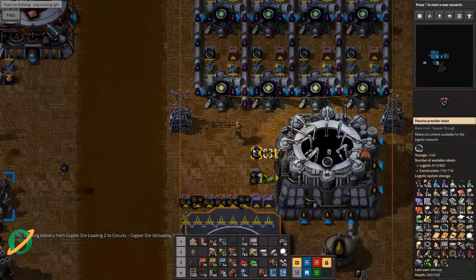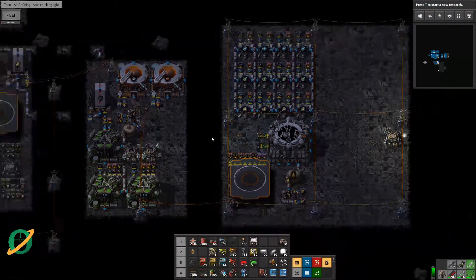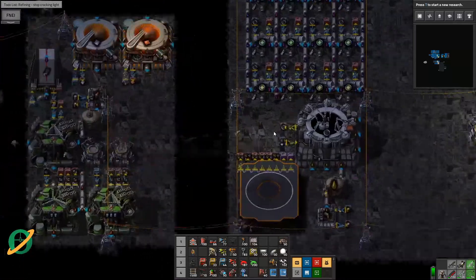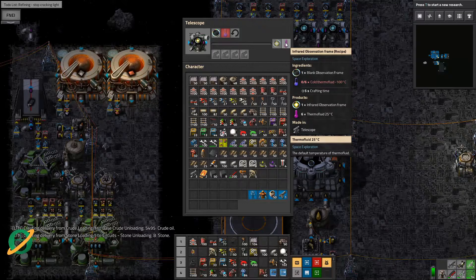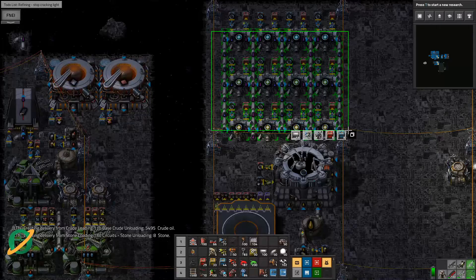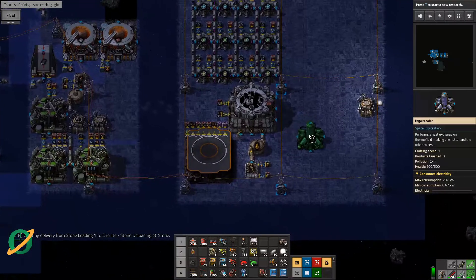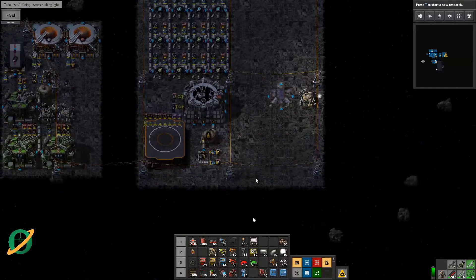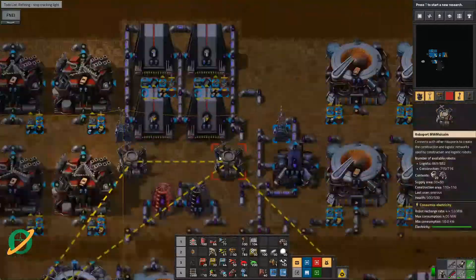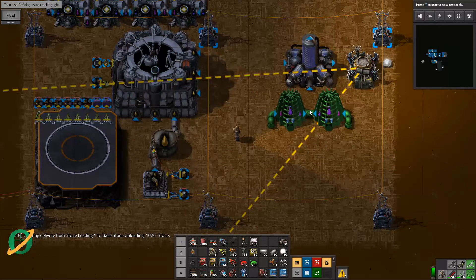So now we are making these and these guys are requesting them. What are we going to do about fluids over here? How much are these guys using? Each of these are using six cold thermofluid — negative 100 degrees — and then releasing six. So it's about one a second. We would need about 12 a second to actually supply all these, which is quite a bit — that's not insignificant.